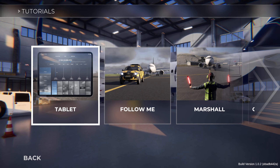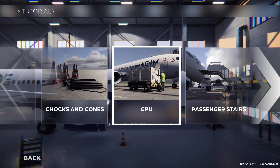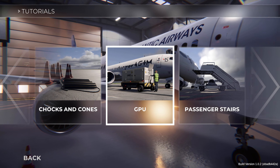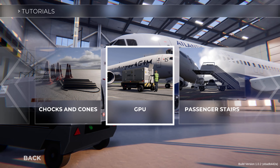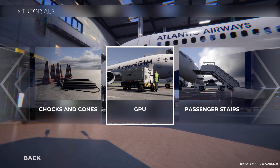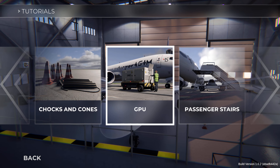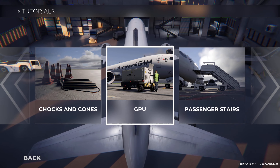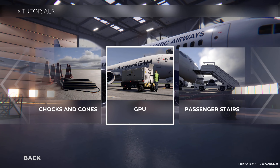So episode one we did tablet and follow me. This episode we've done marshaling, chocks and cones, GPU — and we're coming up to half an hour. I don't know how long each one's going to take. If I was on 20 minutes I'd do the next one, but it's 27 minutes — if this takes 10 minutes it's going to be 37. Let's do it! What have we got next after that? Catering. They're going to be similar aren't they — vehicle, moving bits, loading passengers, loading food. Shuttle and people. I think we'll leave it — it's just under half an hour, that's a nice chunky time.